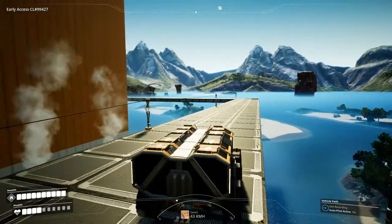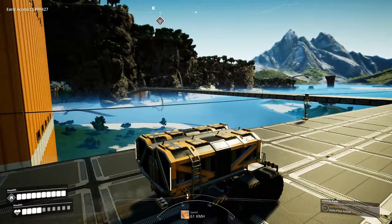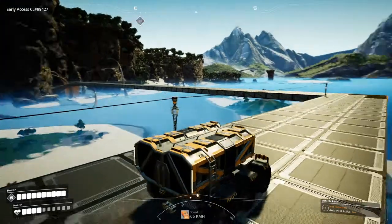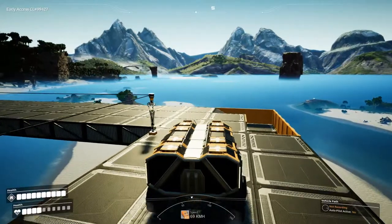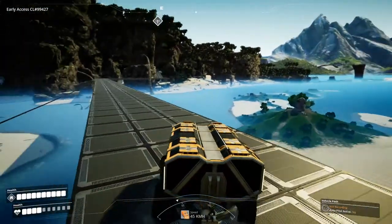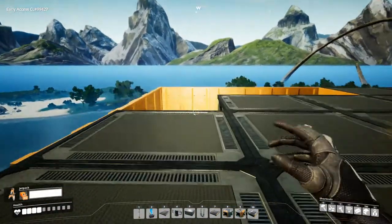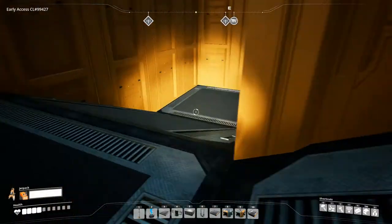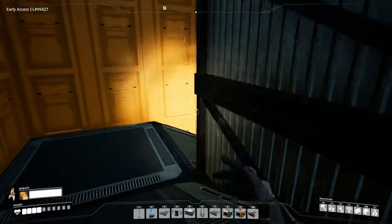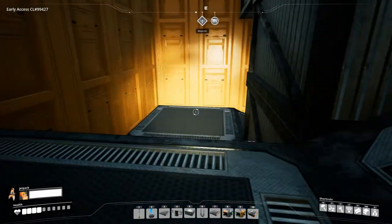I don't want to make it like a floating castle, because I do hope they implement gravity in this game. So every pylon has got a way down. Some have a work station, some don't. Some are finished, some are not - it was a lot of work.